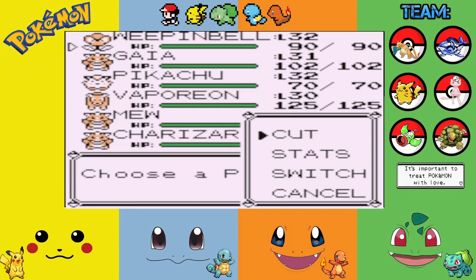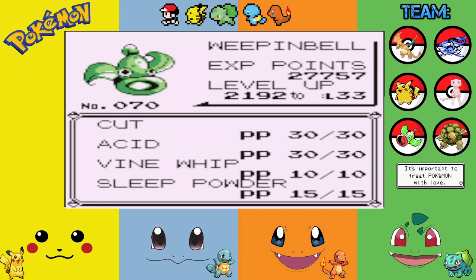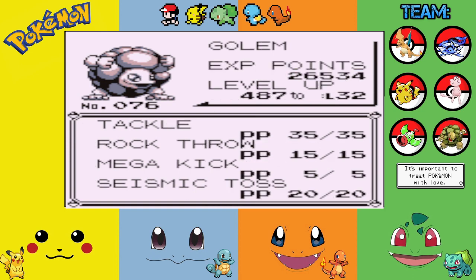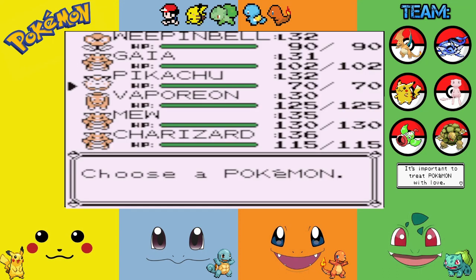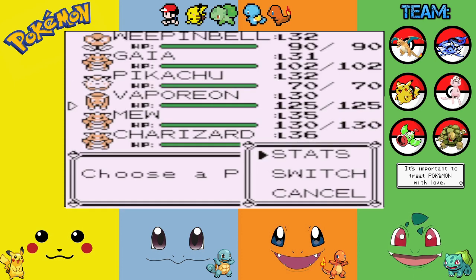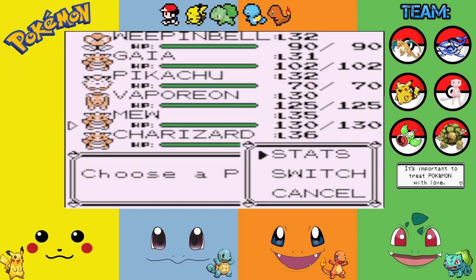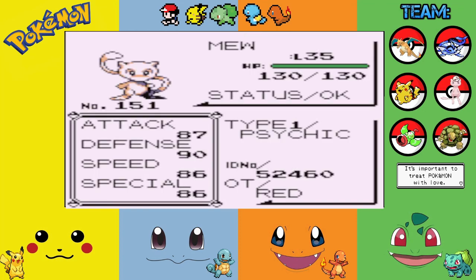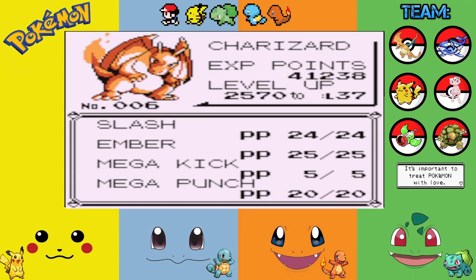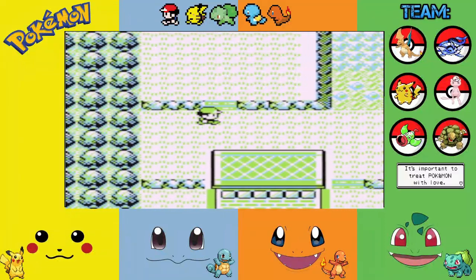I really regret giving our Weepinbell Cut, but its moves are Cut, Acid, Vine Whip, and Sleep Powder at level 32. Our traded Graveler evolved into a Golem — very nice. Our Pikachu has Swift, Mega Kick, Thundershock, and Thunderwave. Vaporeon was recently acquired and is about to learn its first water move. Mew is at level 35, only five levels away from learning Psychic, and we also have our Charizard.